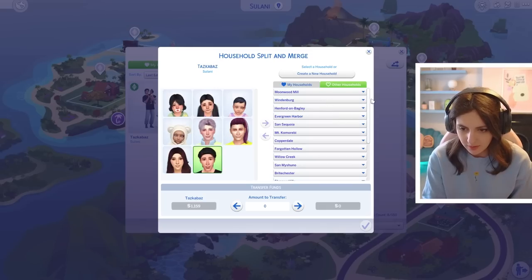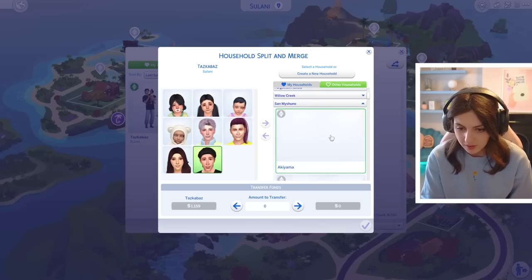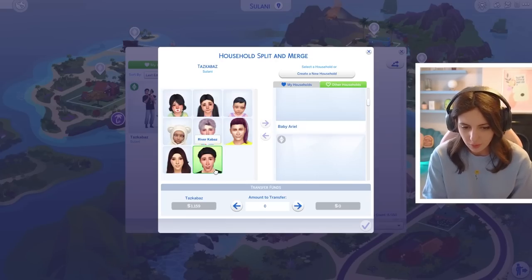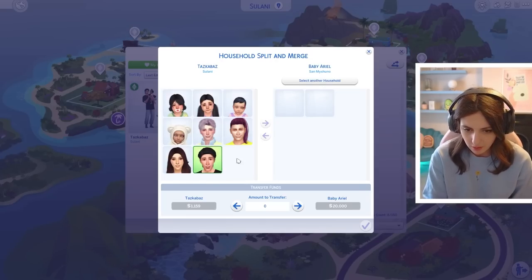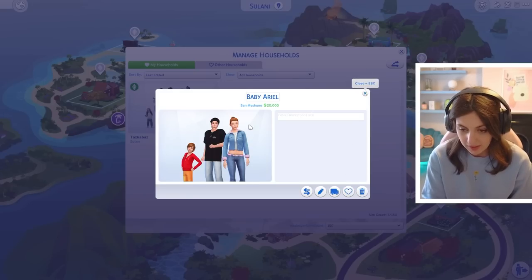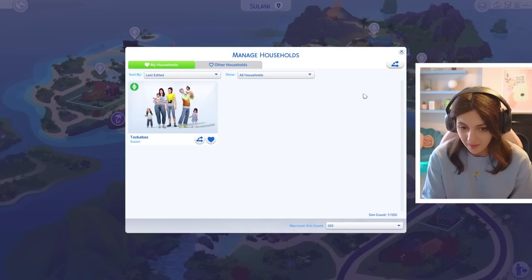I don't even remember who River's dad was. Why don't we move him in with Baby Ariel? And that is River done and dusted - Baby Ariel has a son as well, cool.